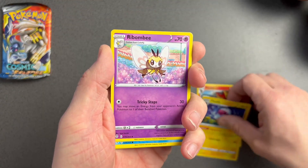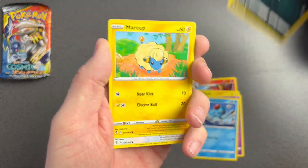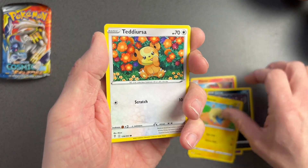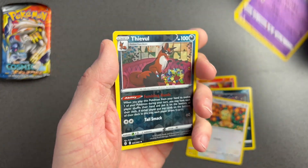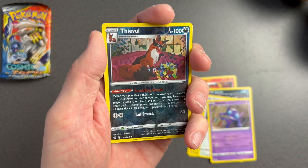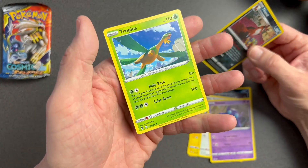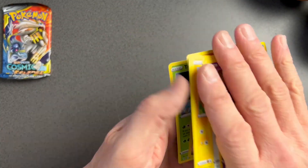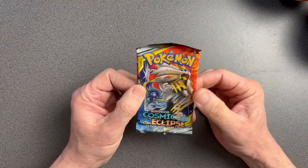We have Pyroar, Flaaffy, Wooloo, Ponyta, Zarude, Marill, Furret, Sableye, reverse holo, Thievul, and — bloody hell, what's going on here? I'm getting some right trash today. None of the ones that really float my boat.